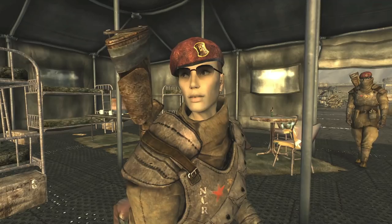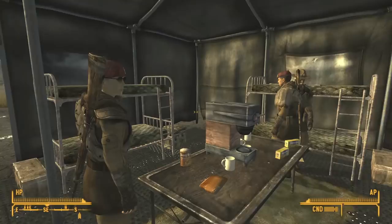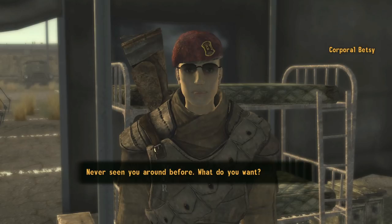In Fallout New Vegas, we find Alpha Team from NCR's First Recon at Camp McCarran. One of the more memorable group members is Corporal Betsy, a tough-talking sniper who has this to say if a male courier asks for a date.